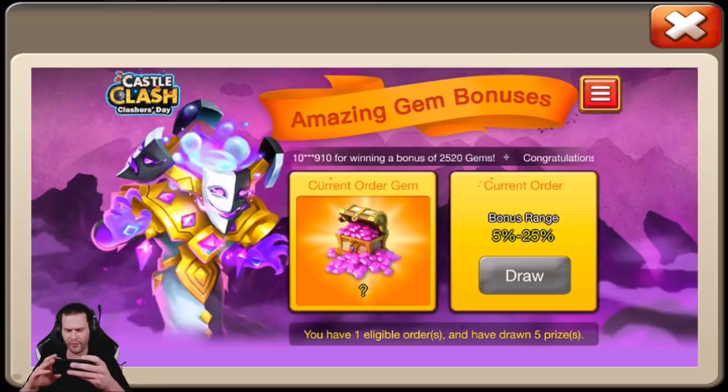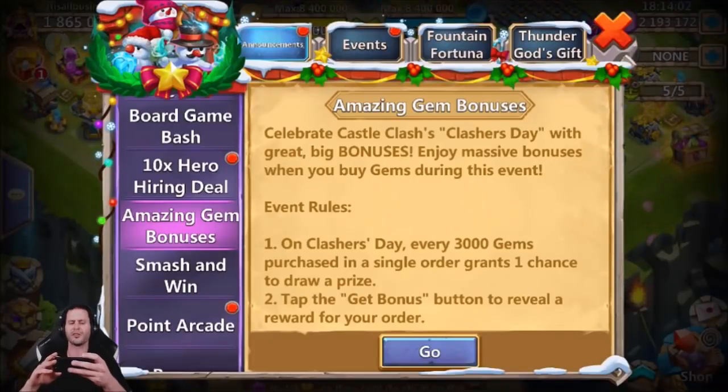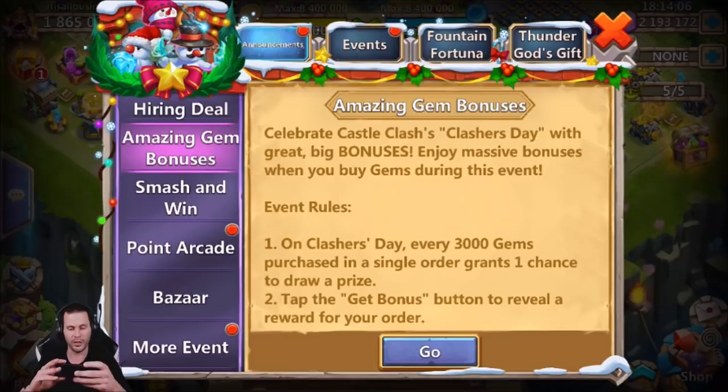So one order has 5. What do you have to purchase - 3,000 gems or something, then you get one? Yeah, so every 3,000 gems and the more that adds up. That's actually pretty sweet - you can accumulate quite a bit of gems from that. That is not bad.